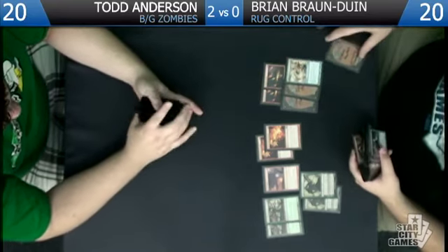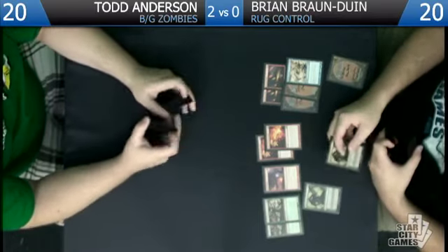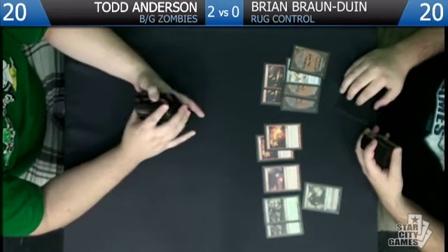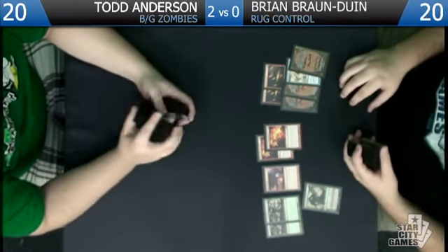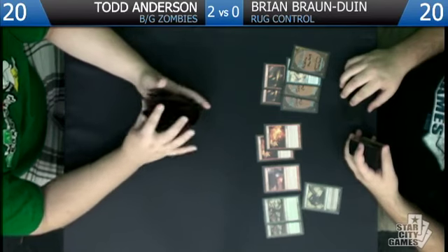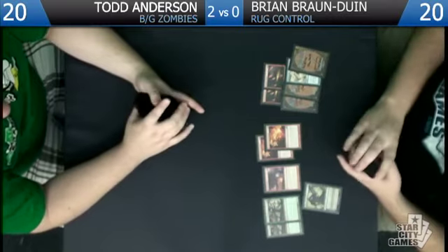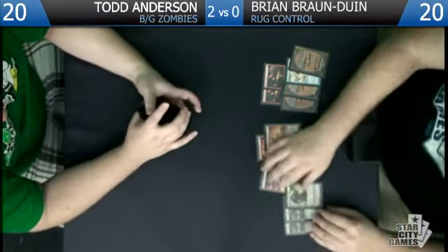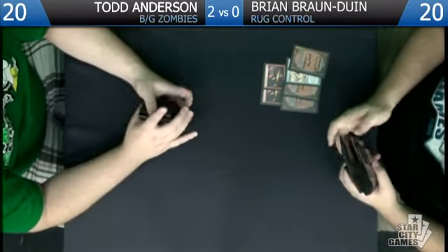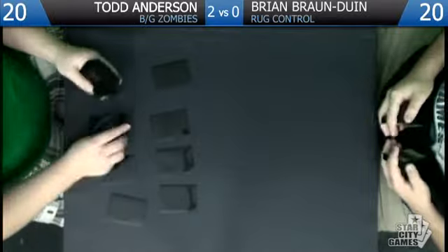He's considering whether Essence Scatter is worth it — not every creature in Todd's deck is a zombie, but most aggressive archetypes will play Cavern. Brian thinks with this new set, Cavern is going to go down in play because the new dual lands make mana bases smoother without Caverns. Though any tribal aggressive archetype will almost definitely still play Cavern. He doesn't want to flood himself on four-drops, but a good way to play against the stack is to jam power cards over and over. You'll never beat him by one-for-one trading creatures.